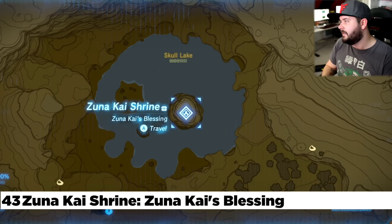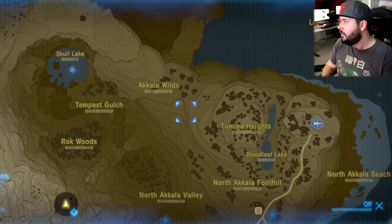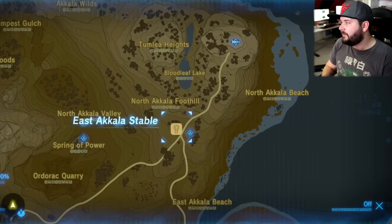Now we're going to make our way to north Akala. Directly to the west of the Gut Check Rock is the Skull Lake, and on the taller one is the Zuna Kai Shrine — a blessing just for going there, right out in the open. Make sure it's not raining though. Directly to the west is the Akala Ancient Tech Lab. From there, if you go north, is the Lomai Labyrinth. Easy way to defeat it — just climb to this one spot right there and you'll find the entrance.